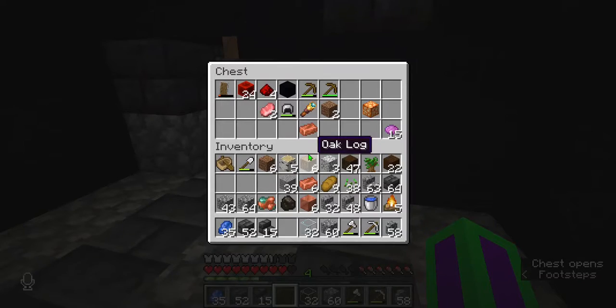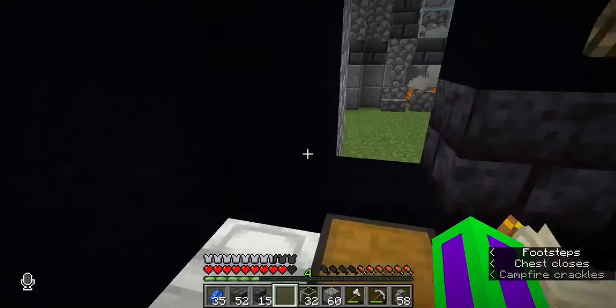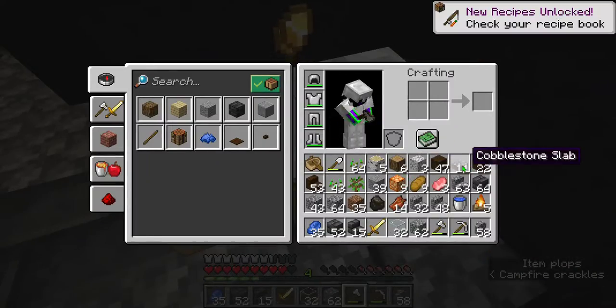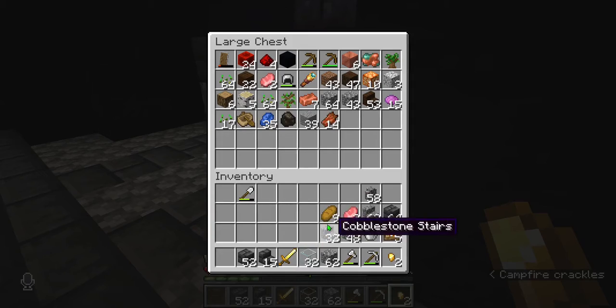We'll put that back there with that. That's a lot of redstone. My inventory is absolutely a mess today, and of course I've got no space with that chest. There we go. We'll just take out everything here for the moment, and we can sort out what we do need later.